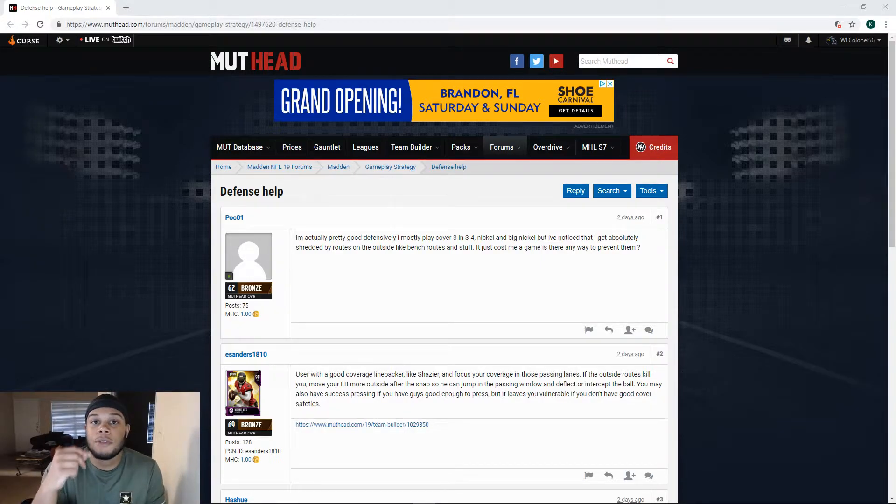Based off the nature of the cover three, your outside corners are isolated one-on-one. Any singular route from the outside receiver — whether it's a streak, fade, comeback, deep out, or post — they are one-on-one. The routes that give the cover three trouble, if there is no help allocated, is all of the above except for the streak and the fade. Those are the only two routes you can really expect them to play.